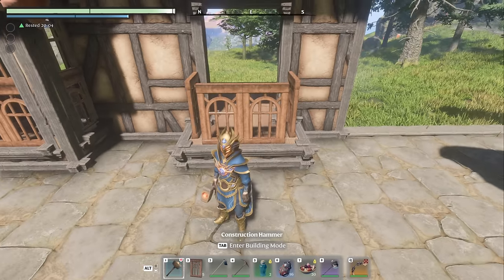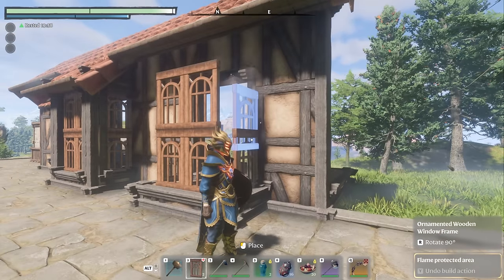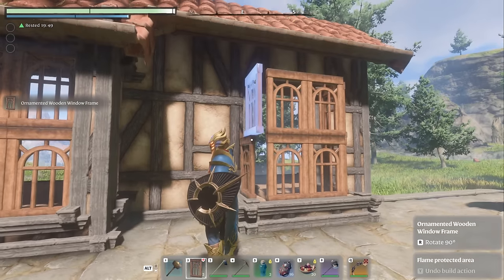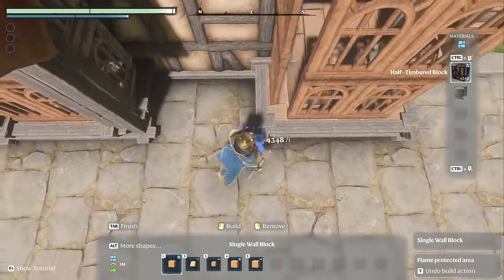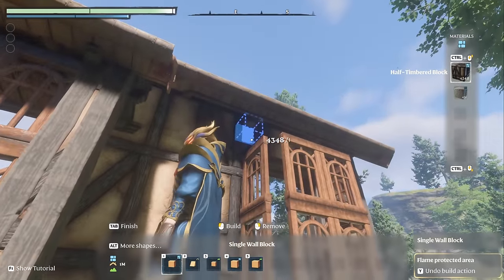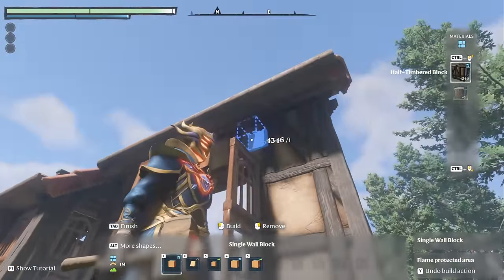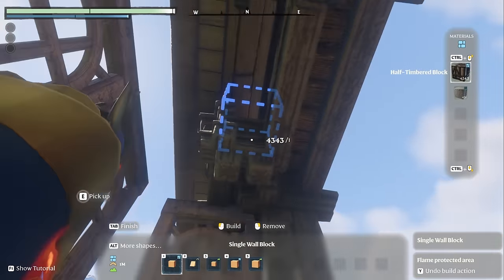We're going to continue these by going up one. It helps if I get them put in — I don't know why I'm so used to always hitting escape to get out of that, like I do with my build hammer. So if you notice it leaves what looks like a square, and that's exactly what it does. We're going to build up here right above it, but also go one higher. Then I'm going to go inside to build the rest because it just makes it a little easier. We're going to follow across.